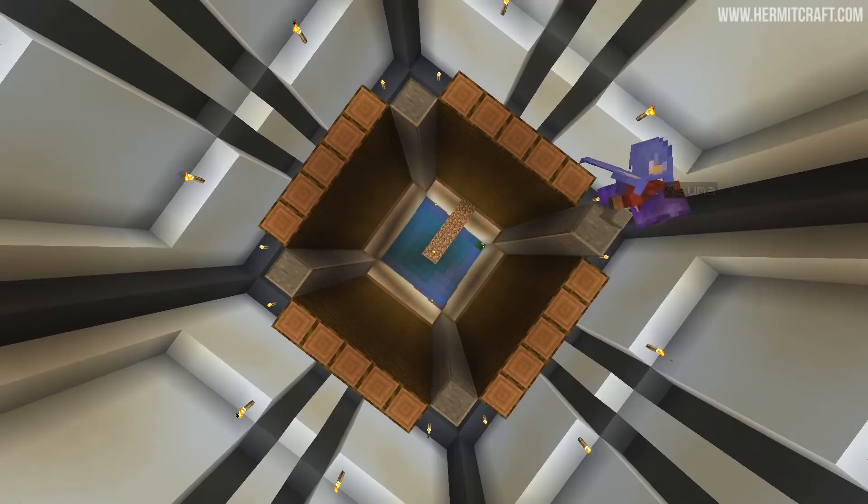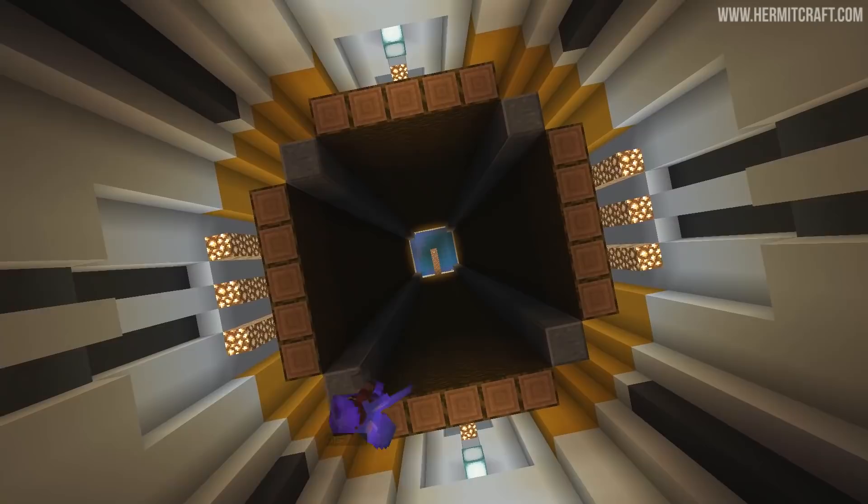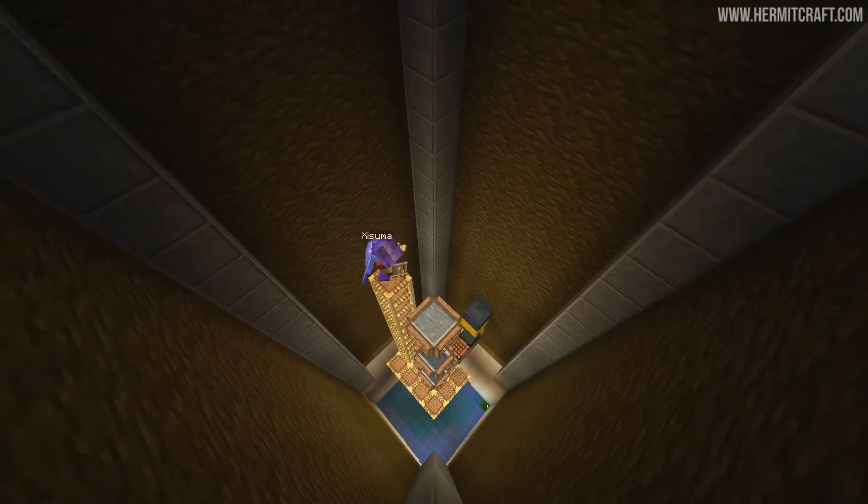We can now build the farm that we want to build inside of this tower. It's going to be built around the centre of it, which is why we needed to get those villagers out of there. If you didn't catch the end of the last episode, I'd highly recommend going back and checking out the really cool redstone engineering we did. Because in this episode we are going to be building that redstone and putting this farm to use.